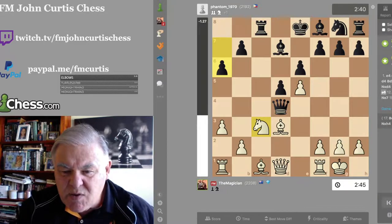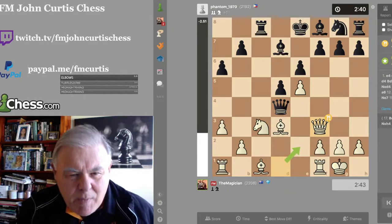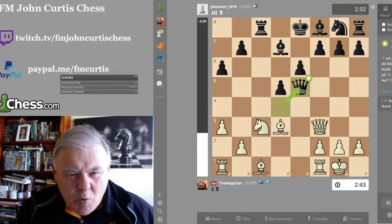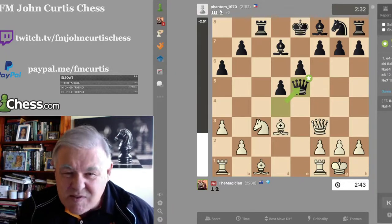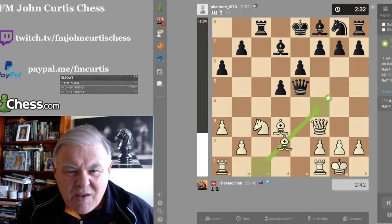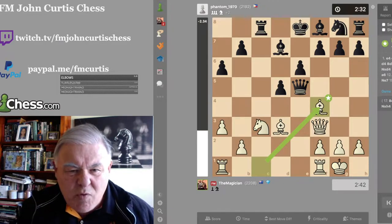I played Queen f3 and thought: you can take the pawn, I'm happy with that. He finally took the pawn — it's a book move, the best move. Then I hit his queen. We're on move 13, and in four moves he's going to resign.